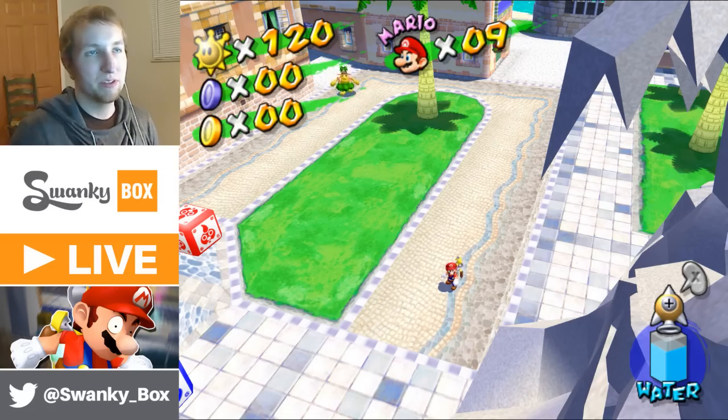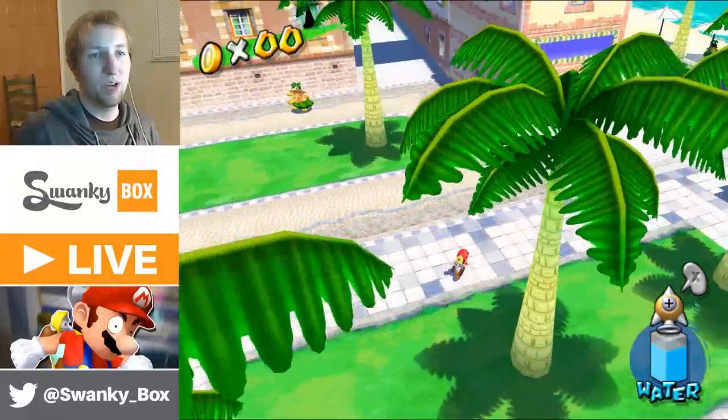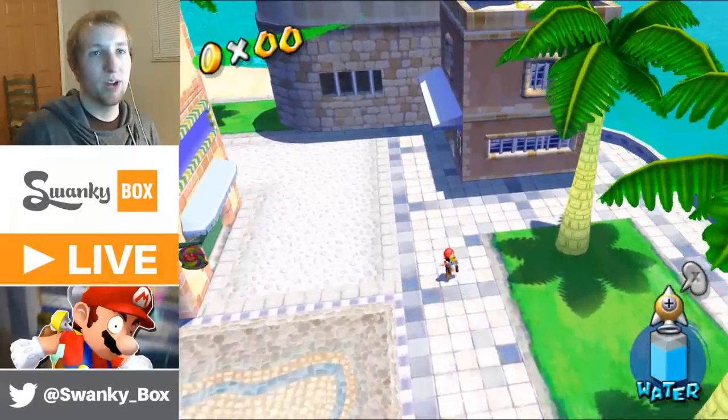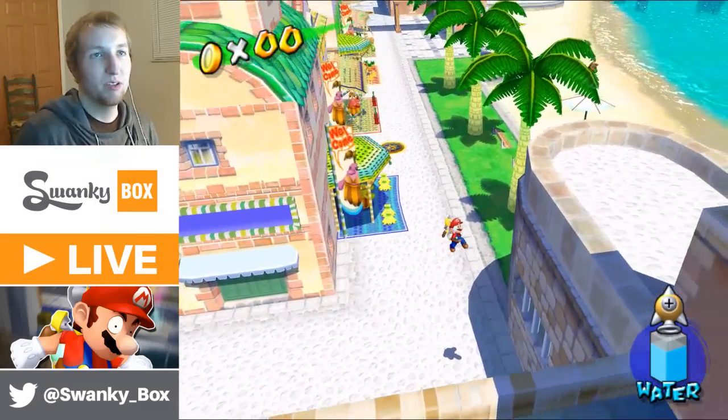Gams Toby was talking about a glitch where you put a barrel on the edge of the water to actually get under the water and walk around without having to use hacks. There's also an area over here you can press up against that just makes you fall beneath the stage — it's one of these corners.